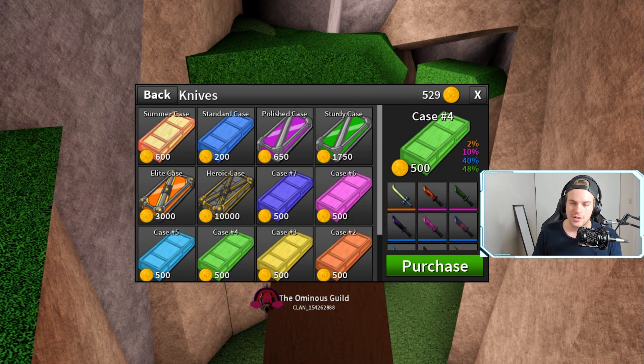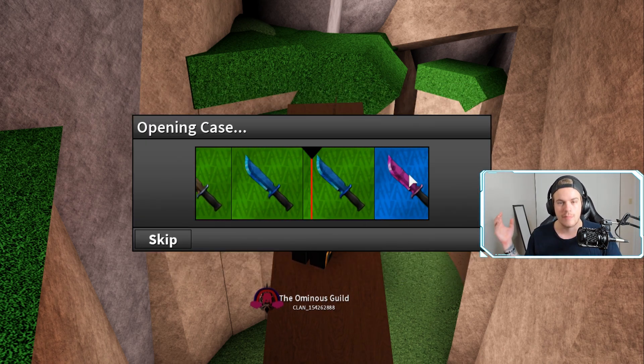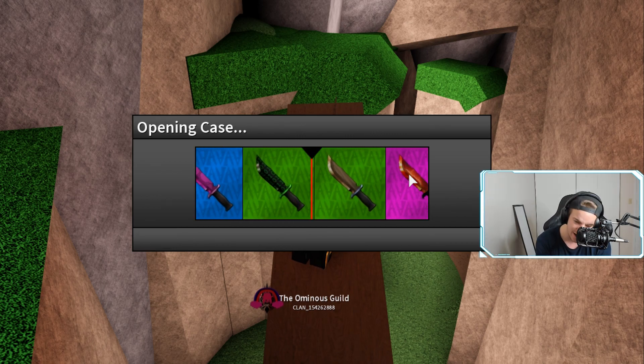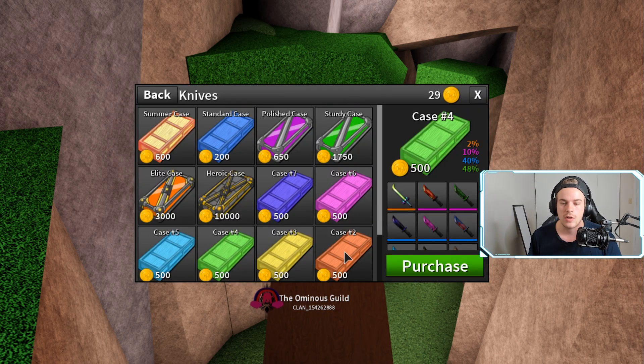One of the last knives I actually need is the fairy knife. Believe it or not, I had to use it to trade it away. So I've got 529 coins and I'm gonna try to get it right now — if I got it right now I would be ecstatic. My luck is not good right now so I'm probably not gonna get it. I'm just gonna get a bad roll and 500 coins go down the drain.